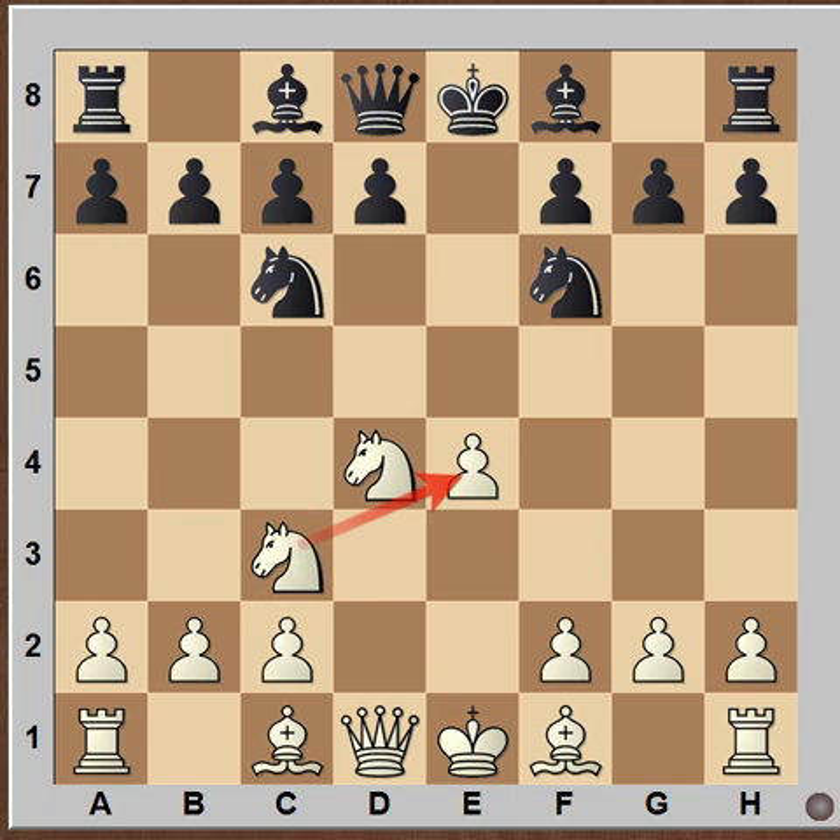In the game, Black replied with Knight D6, which is a rather passive move because it is blocking the line of the Bishop. The Bishop is blocked here and won't be able to come outside and take part in the center attack.